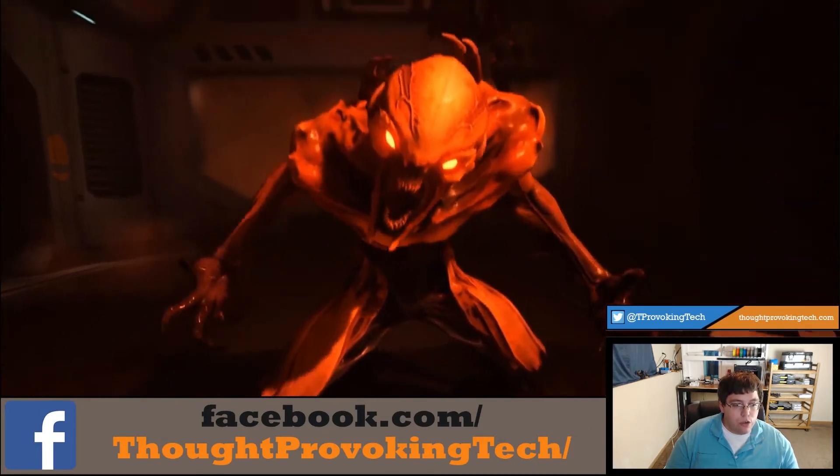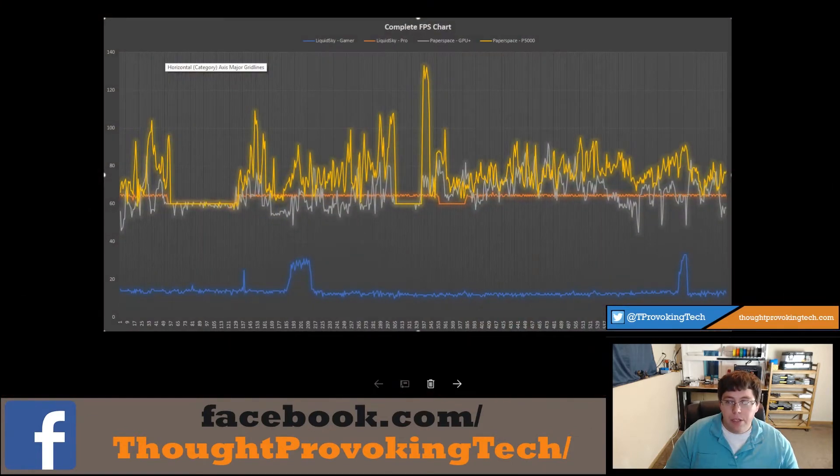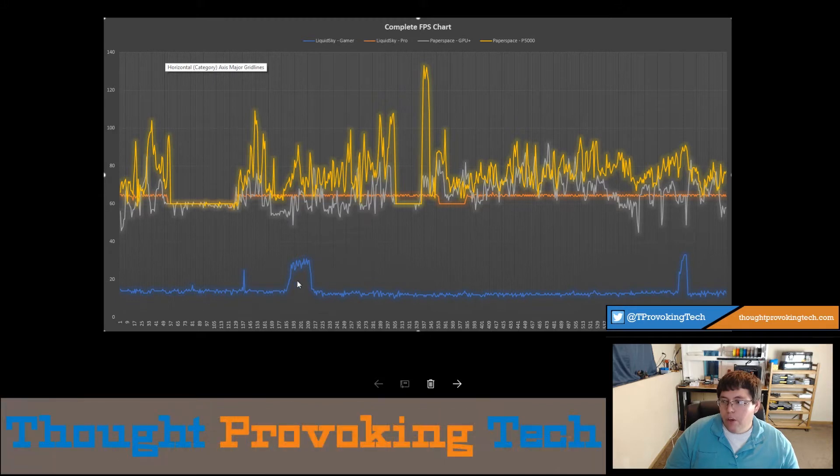Now I just want to run through the complete FPS chart I have here — I used FRAPS to collect this. The only thing is when you use FRAPS to collect a benchmark, it doesn't show it in the corner anymore, which I like seeing for instant feedback. But as you can see here, the Gamer plan is pretty much unplayable. The only time it spikes up is when there are cut scenes.